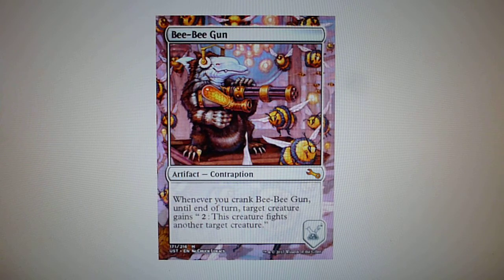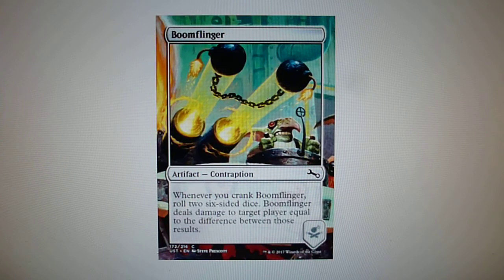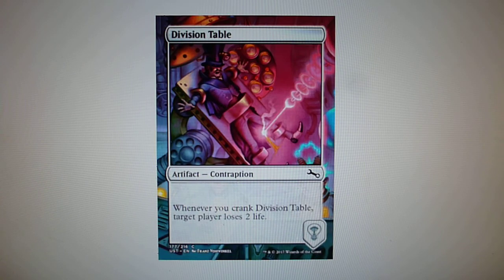If you have a card that assembles a contraption, you take one contraption from your contraption deck, put it on the contraption area, and you can play its ability. Another example: Boomflinger — whenever you crank Boomflinger, roll two six-sided dice; Boomflinger deals damage to target player equal to the difference between those results. This is a common contraption. Another example: Division Table — whenever you crank Division Table, target player loses two life.